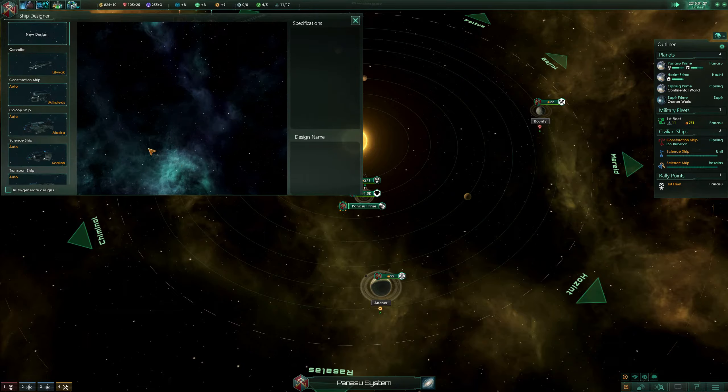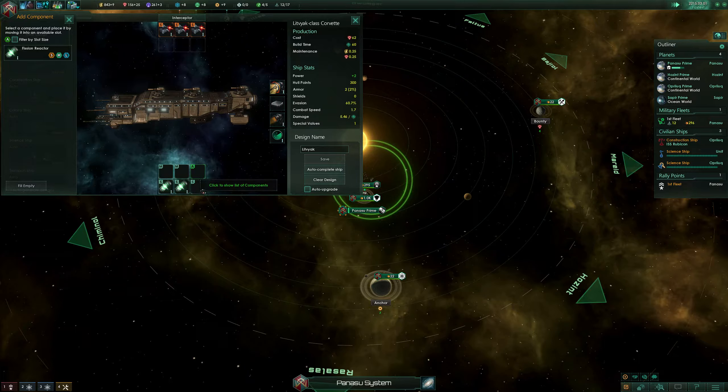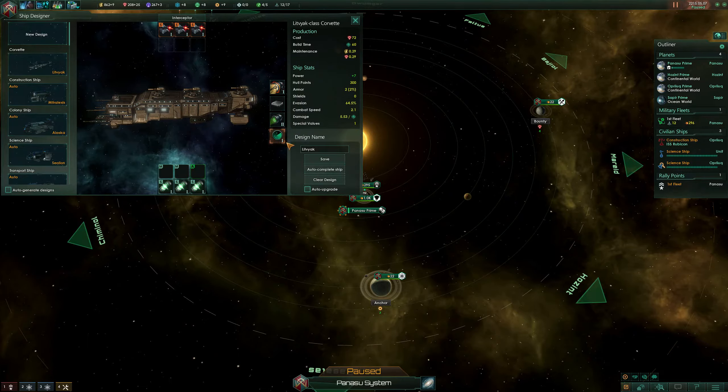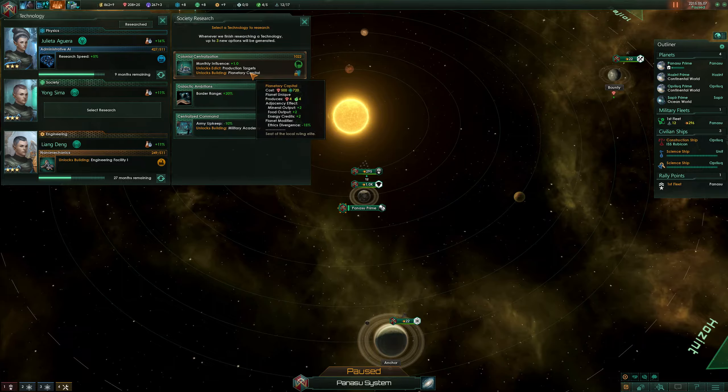Let's go to the ship designer. Now I'm looking at our corvettes — construction complete, good stuff. We can upgrade the thrusters which would require investing in another fission reactor, making them more expensive. We encountered a civilization, which is fine. In terms of damage, excess power is boosting it a little bit but it's fine. We got this, which is very nice. I can research something — border range is very good.